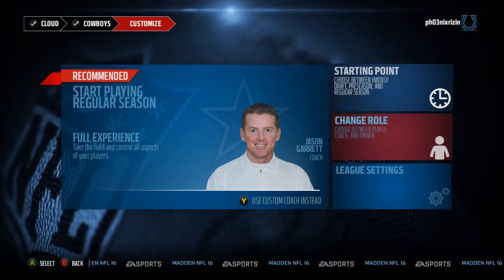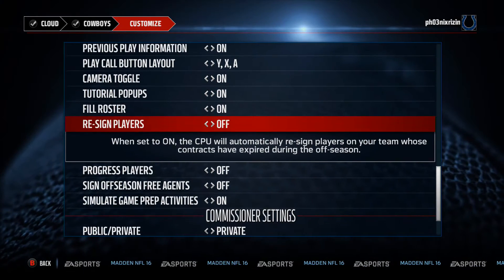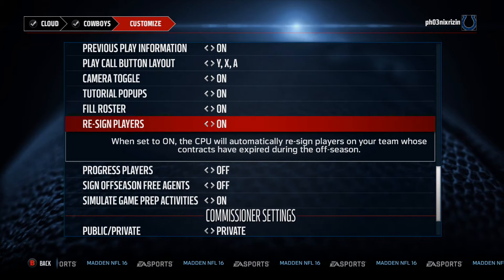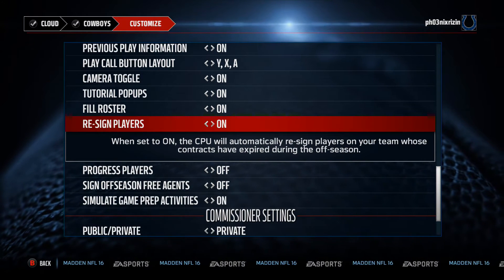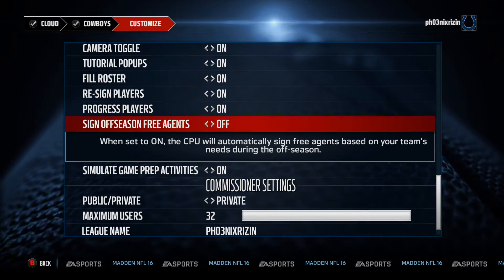From there, once you get past all that, go to the League settings and change your Skill Level to All Madden, Re-sign Players to On, Progress Players to On, and Sign Free Agents to On. It does all the automatic coaching stuff that you don't have to worry about — this just helps you whenever you simulate through this.